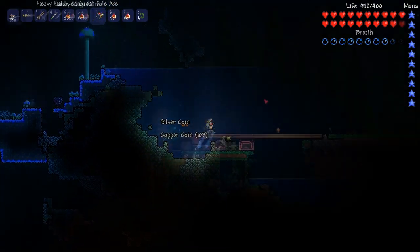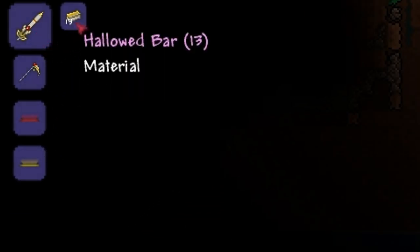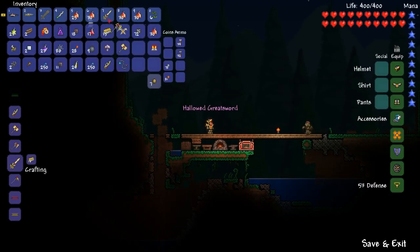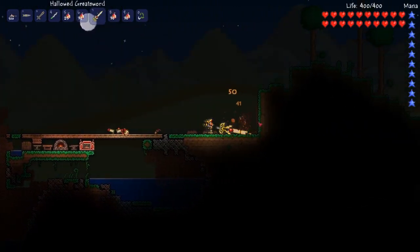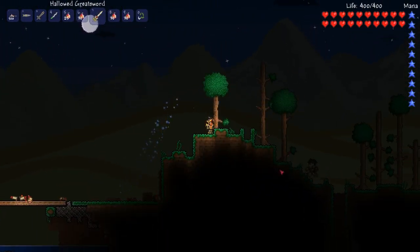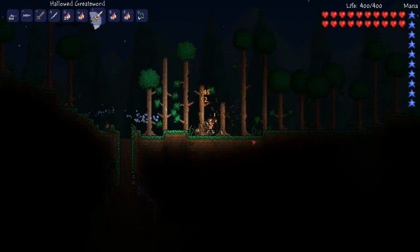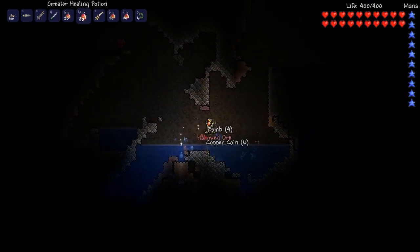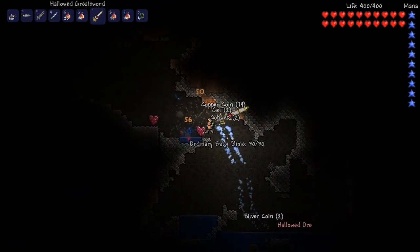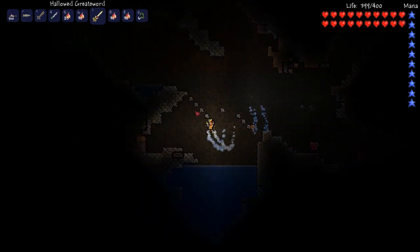The next weapon is the Hallowed Greatsword, which costs 13 Hallowed bars or 65 Hallowed Ore. This weapon is essentially Excalibur version 2 — it does quite a bit more damage, is very slow, and boasts a slightly bigger radius of attack. The weapon looks very cool, but because of the cost and the stat comparison to Excalibur, I don't actually think it's better than Excalibur, because Excalibur is very fast compared to this weapon which is very slow.